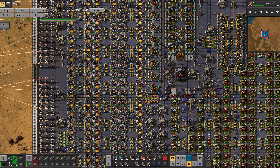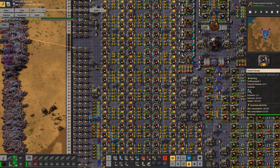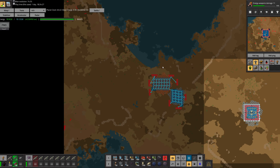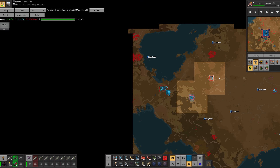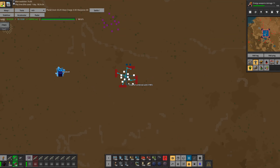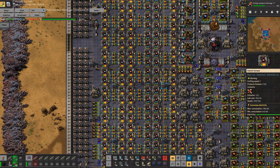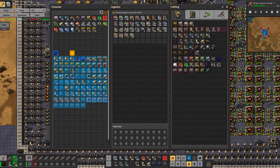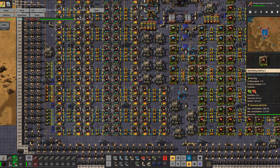So one, two, three, four, five — I have five belts. I'm only delivering three belts here. I do need to get over there and get a few more belts of copper. Iron is doing quite well, so that's why this wasn't working at full capacity.